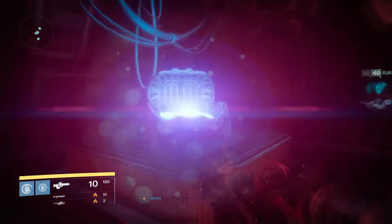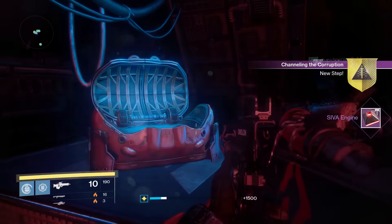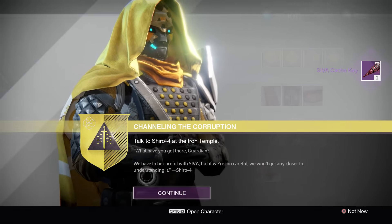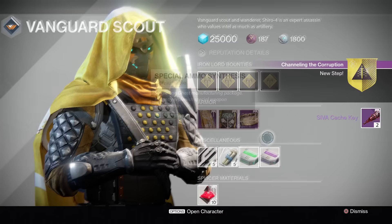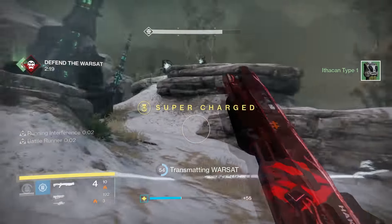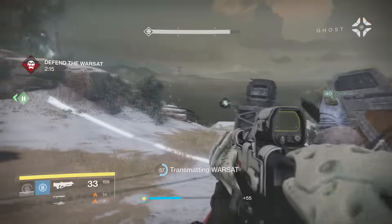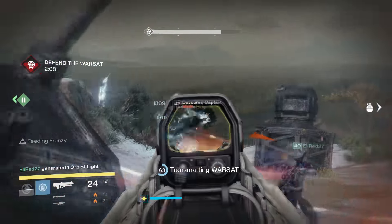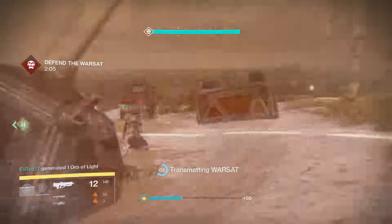Opening this chest will start you off on the exotic quest line to get this exotic pulse rifle. After going back to the tower and talking to Shiro-4, you will be officially underway with the exotic quest Channeling the Corruption. The first step is to complete a nightfall strike, do 3 public events in the Plaguelands (yes, Archon's Forge counts), do 3 crucible matches or heroic strikes, and get 50 kills with pulse rifles. Importantly, you have to do all of these things with a fireteam of a warlock, a titan, and a hunter.